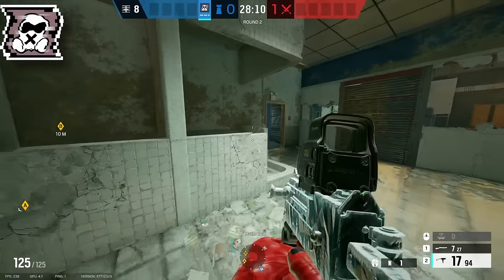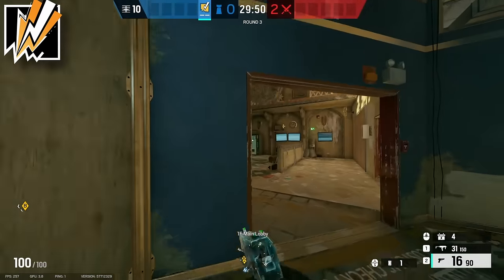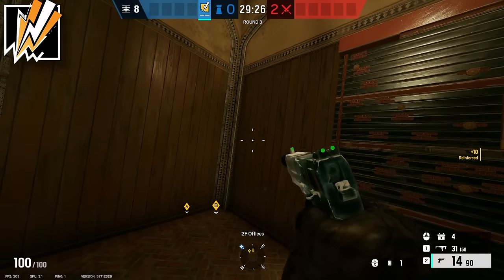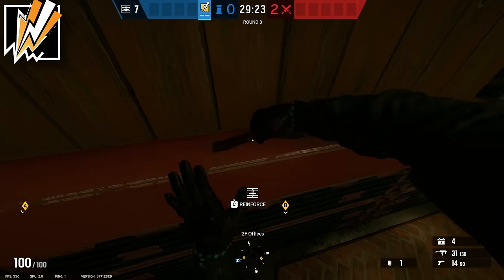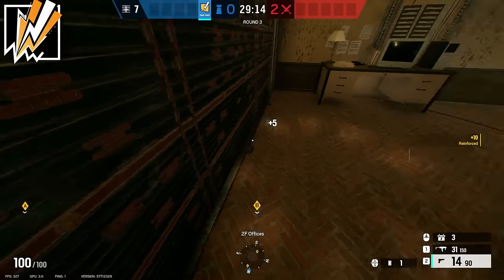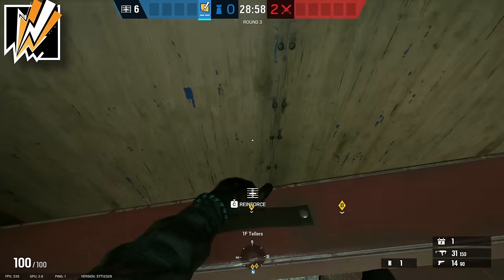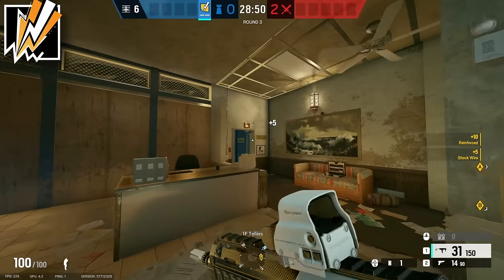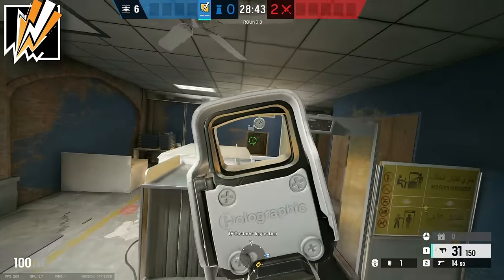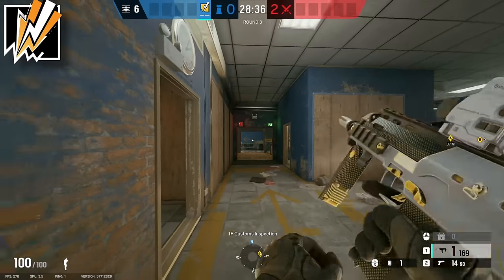The second operator for Bathroom is Bandit. Make your way upstairs and set up the offices area. Reinforce these two walls and either put head holes and reinforce one, or reinforce all three — I prefer all three since you don't have enough people nearby to play off the head holes effectively. Then Bandit them off. Immediately go back downstairs, reinforce this single wall, and Bandit it off. After that, roam with Bandit in customs. Bandit cuts off attackers from pushing main stairs or customs, and you'll put another player in server to help him out.